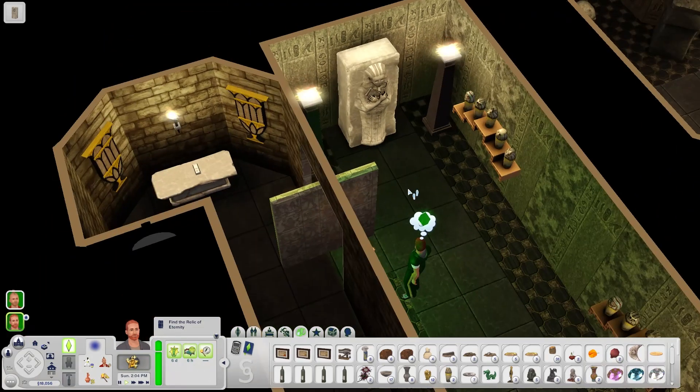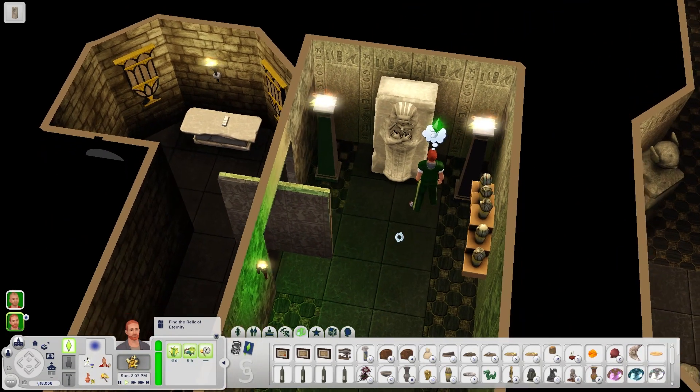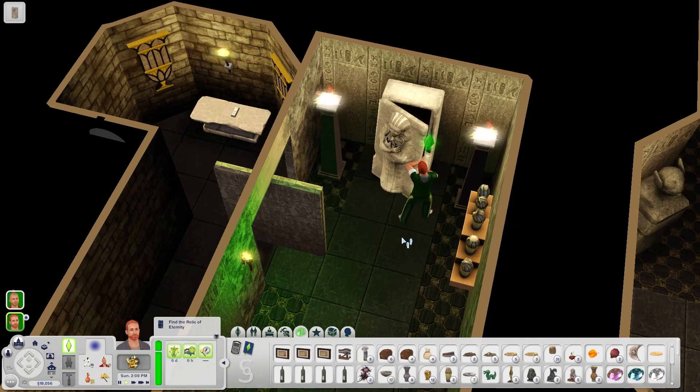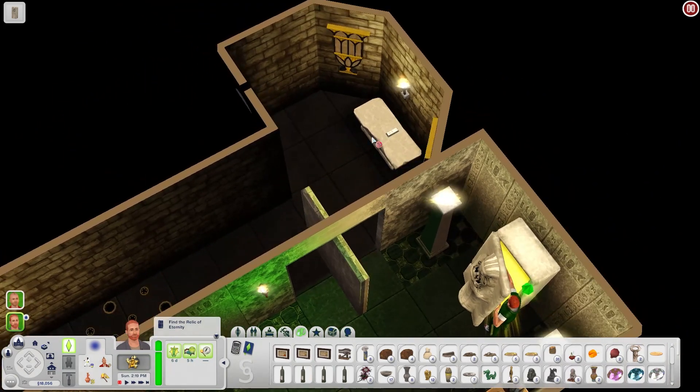Let's go look inside this sarcophagus. I think there is a mummy in here, but I might be misremembering that. I guess not — it's an Earth Core Keystone. Alright. Let's go collect the titanium, or whatever this is.